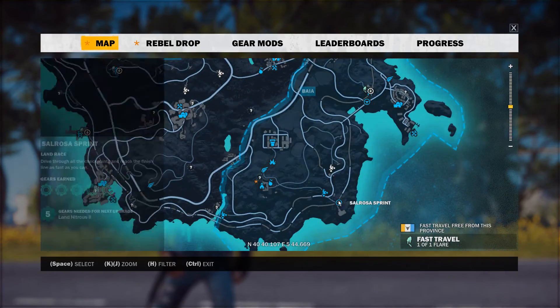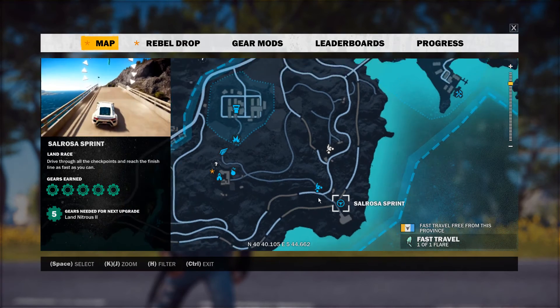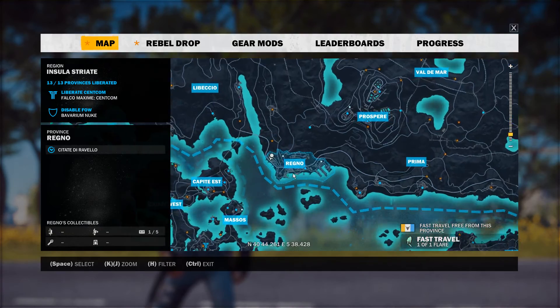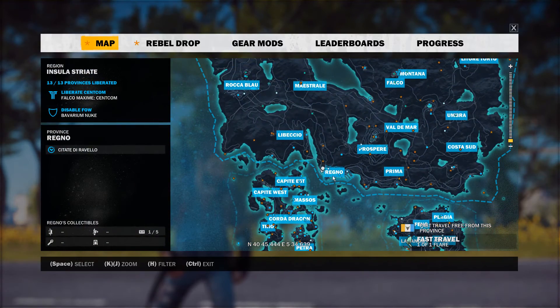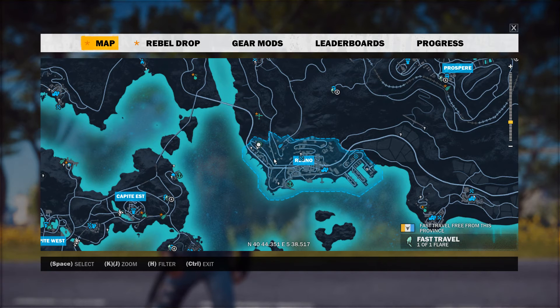Some people can get it by a spawn location on this road here by the Salrosa Sprint. Others get it in other places on the map. But once you unlock Regno, there will be a City Sprint situated in Regno on the map. Once you liberate it, that will become available and this is a 100% guarantee that you will have the car.